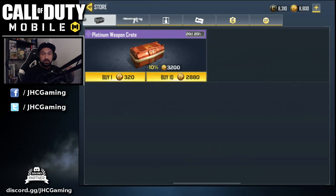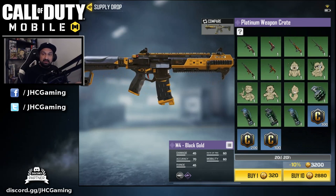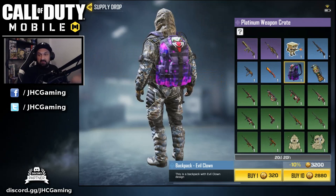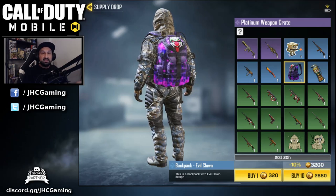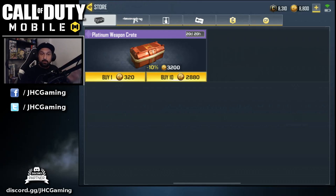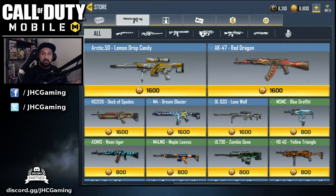As you can see I still have a bunch of CP — I could open 10 more or even 20 more if I wanted. But honestly I don't really want that stuff; it's mostly useless for me. The only thing I really like is the backpack, but I'm not guaranteed to get it. I could open 10 more and still not get the backpack — I could just get a bunch of credits.